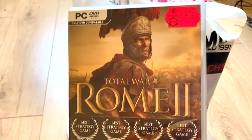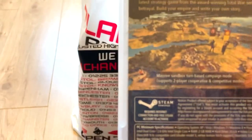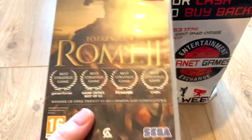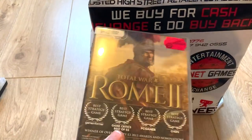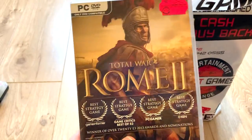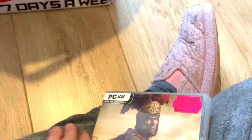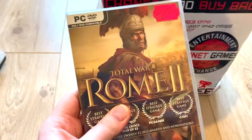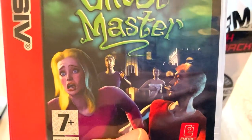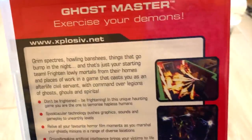Next up we have Total War: Rome 2 — this is quite a good game, I thought it was quite beloved. It's a Steam release though, which might not work, and that's mainly the reason they stopped selling PC games — Steam has made it incredibly difficult to have games where the codes haven't been used. It does have three discs. If I don't already own it I'll give it a download. Next up is Ghost Master — Empire published it, and it looks interesting.